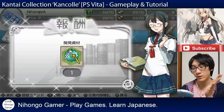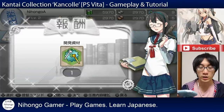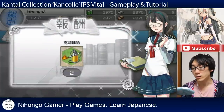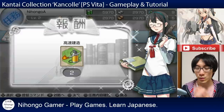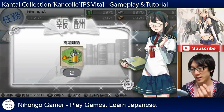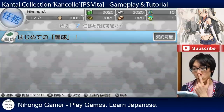We got 50 of each material, and we also got some material for development. The more of this development material you have, the more you can create new weapons and equipment. We also got the speed up material, which looks like a flamethrower. When you're building new ships and you don't want to wait, it's really useful.